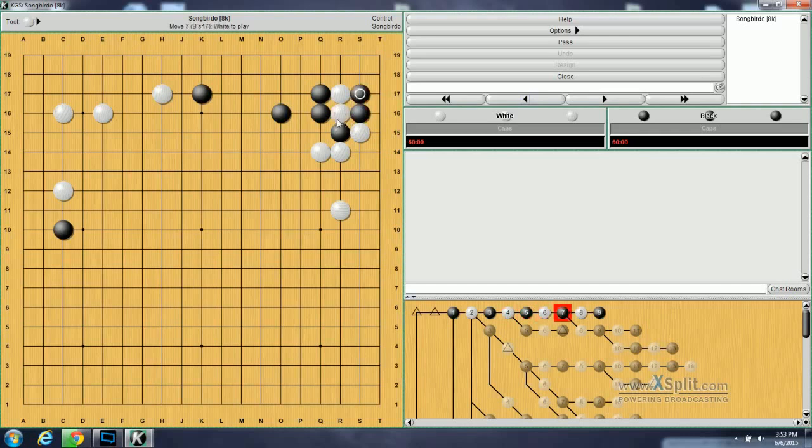If Black pulls back to atari this, White can capture, and then Black can atari this. If White extends here, this would be disastrous for White, because Black will just fix. And now these stones are in trouble — either White has to fix here, or if White turns, then Black can capture.